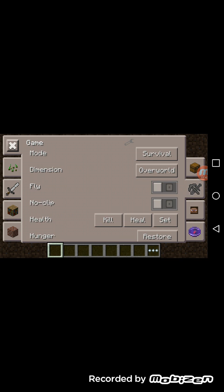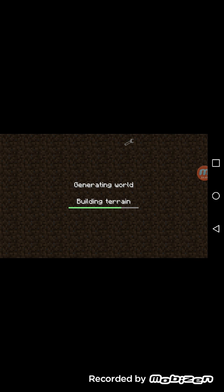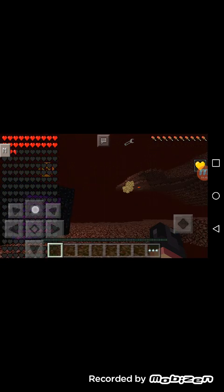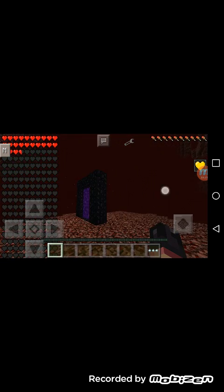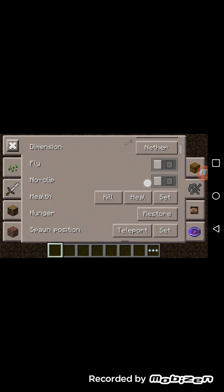You can change your dimension to wherever you want to go. Right now it says overworld. Once I click on dimension, it generates and puts me in the Nether. Pretty awesome — you do not have to build a Nether portal, nothing. Just click on 'dimension' and select overworld and it'll send you there.